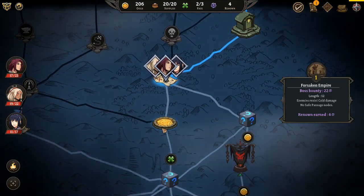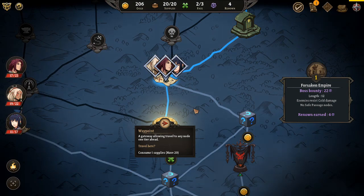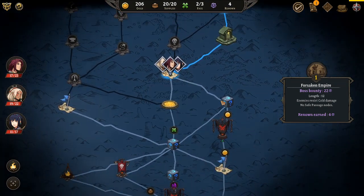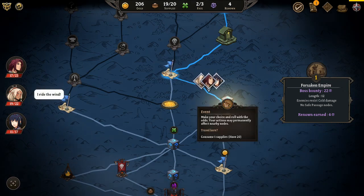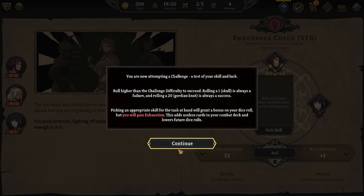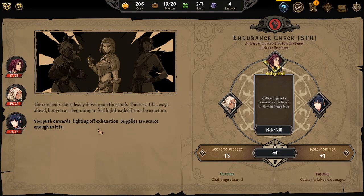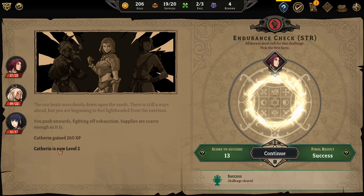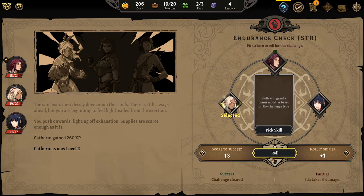Gateway allows travel to any node one tier ahead - interesting. That does nothing for me since there's only two nodes ahead. 40% chance for everyone to get past this, or risk damage. You know what, fuck it, I'll take it. They get experience if they succeed - look, she's level two now! I think that was worth it. She's level two now too - that 40% really paid off.